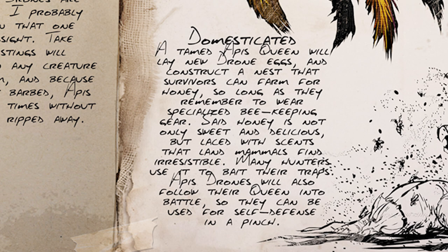Domesticated: a tamed Apis queen will lay new drone eggs and construct nests that survivors can farm for honey, so long as they remember to wear specialized beekeeping gear. Said honey is not only sweet and delicious, but laced with scents that land mammals find irresistible — many hunters use it to bait their traps. Apis drones will also follow their queen into battle, so they can be used for self-defense in a pinch.